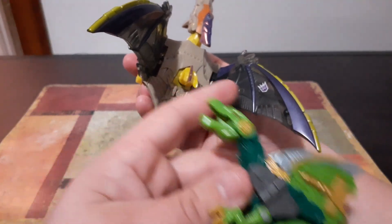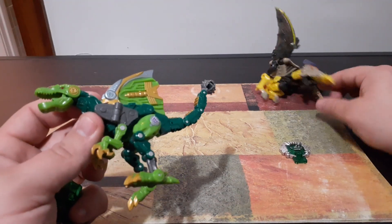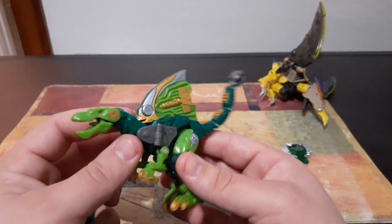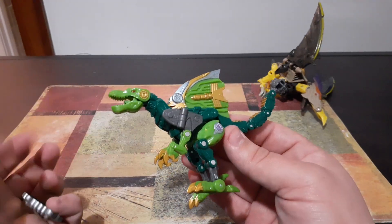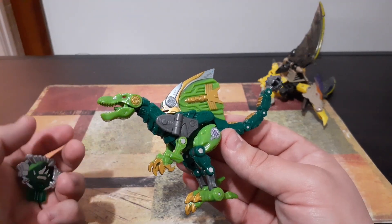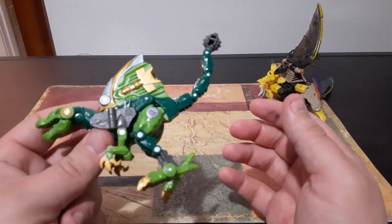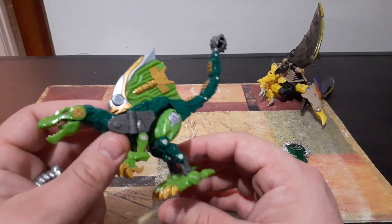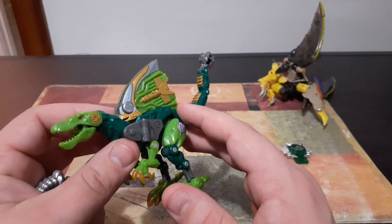On their bodies you can see the Decepticon symbol right there on Brimstone. When we first meet these guys, they really don't have any affiliation except for the planet leader, Scourge, who is the dragon leader of Beast Planet. I'm going to be doing him in a later video, so be prepared to look out for that one.